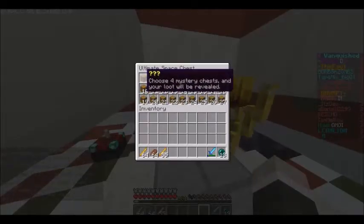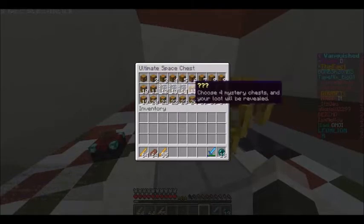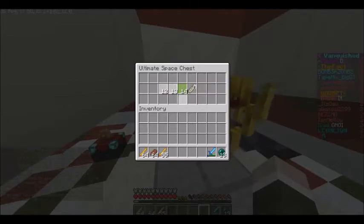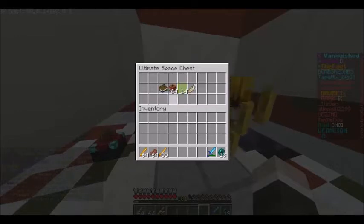So we're going to pick — what will we go for? We'll go for the four in the middle. There we go. I know it's not perfectly in the middle. Let's go, let's see. Come on. One legendary. Oh — item name tag, I got one of those last night. Gigantic TNT. Ultimate book. And another ultimate book.